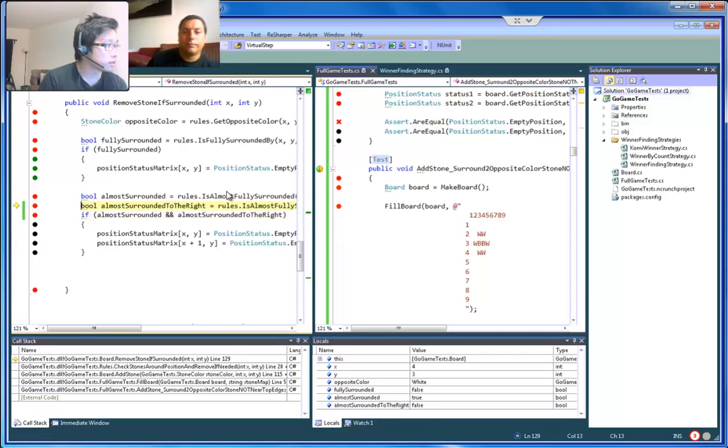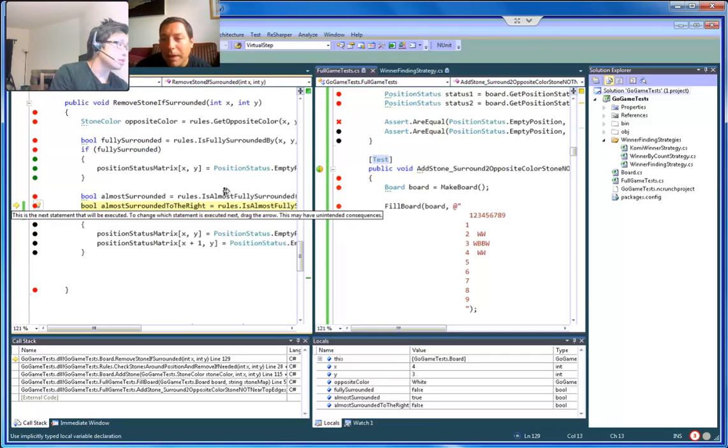So we want to look at 'almost surrounded to the right.' Well, actually that makes sense, because 'almost surrounded to the right' is actually position (5,3). So we should check 'almost surrounded to the left.'